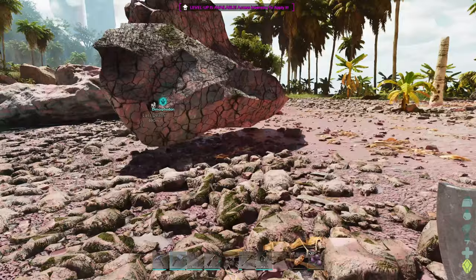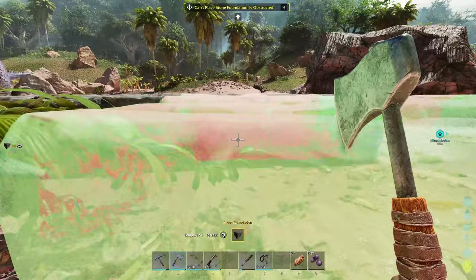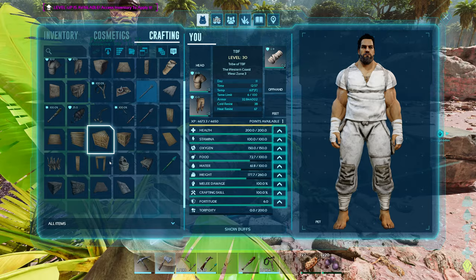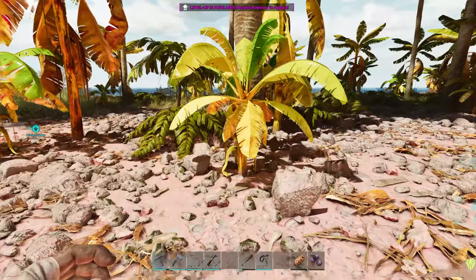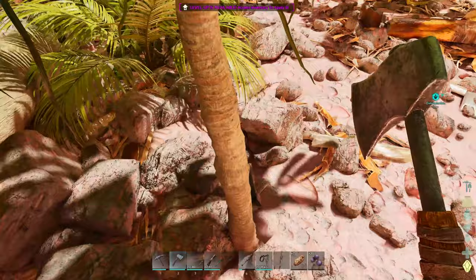I'm going to start getting the actual pen ready — we can still get that ready regardless. Let's go like so. Just need a few more — we're getting it together slowly. We need a little bit of thatch. Gathering is way, way better now. So at least we have the metal tools so we can get this done quickly. A lot of this video is going to get cut out because we're doing a lot of travel back and forth. We've been recording for like an hour already today.